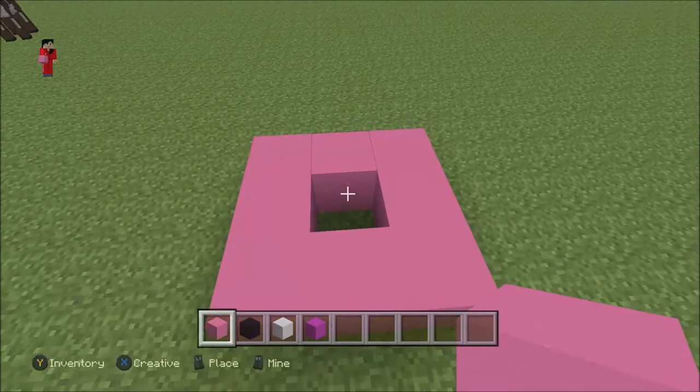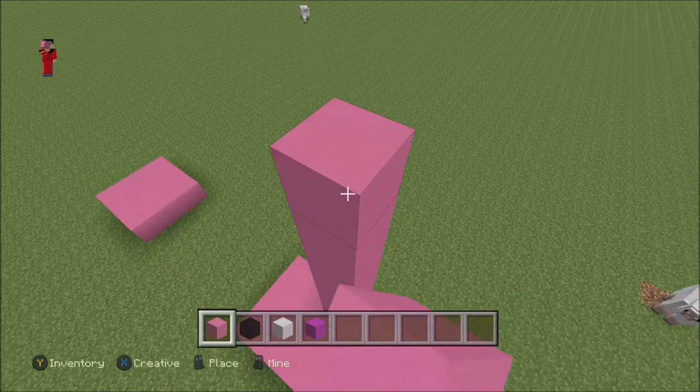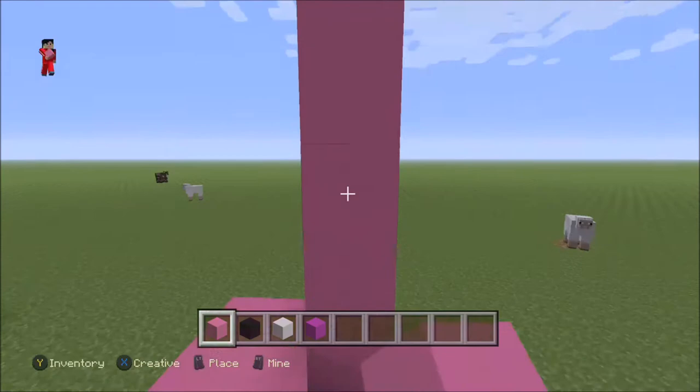Next you want to come forward and go one, two, make a square like this. And for here you're gonna do the same thing, fill that in, and make it about seven more high - so one, two, three, four, five, six, seven - then break two.